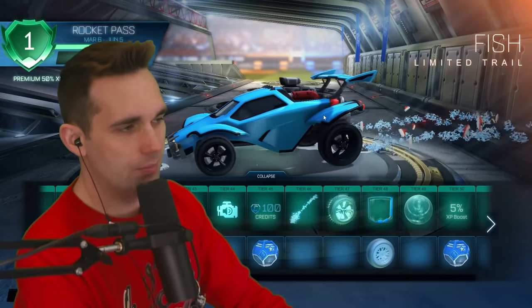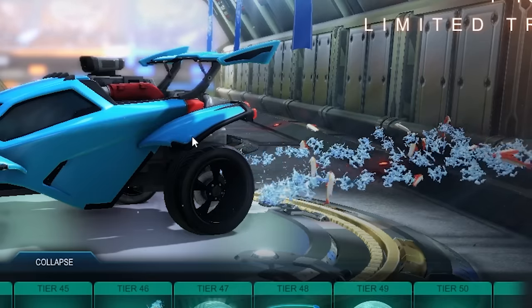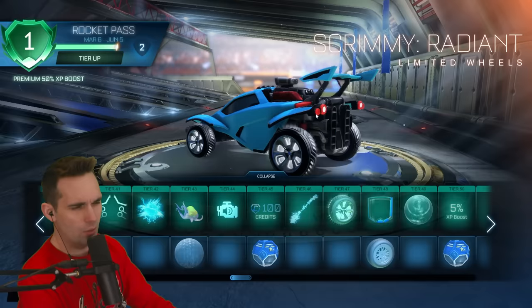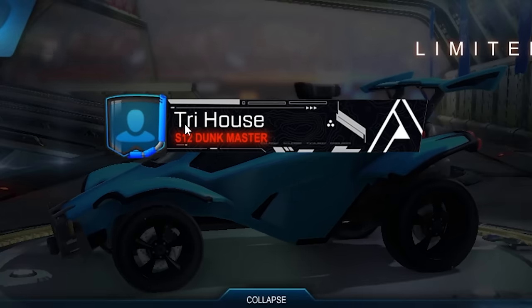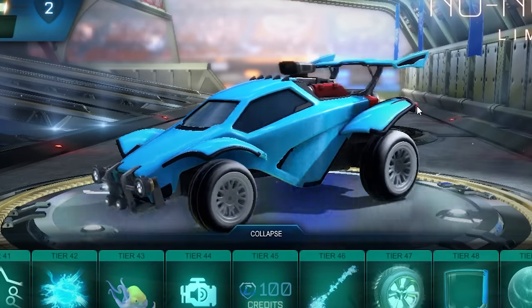Tier 46 we've got the Fish limited trail — as if the boost wasn't enough. Tier 47 we've got the Scrimmy Radiant wheels. These aren't a bad wheel and this looks like the titanium white variant just from the get-go. Tier 48 we've got the Snorkel avatar border — nice. I don't have a profile picture so I'm using the Epic Games version.